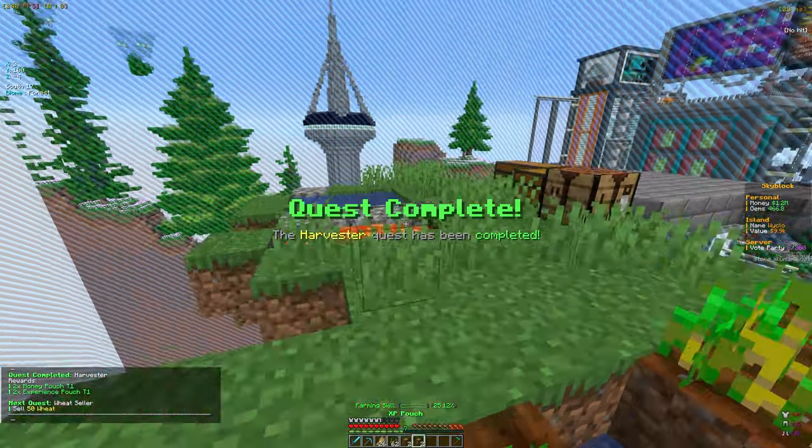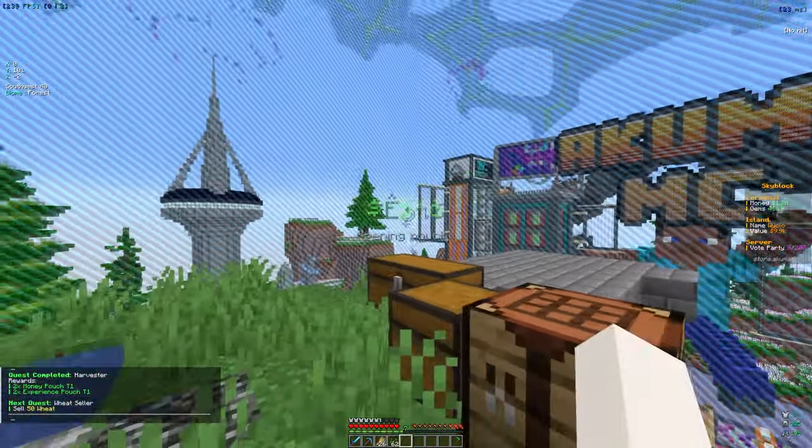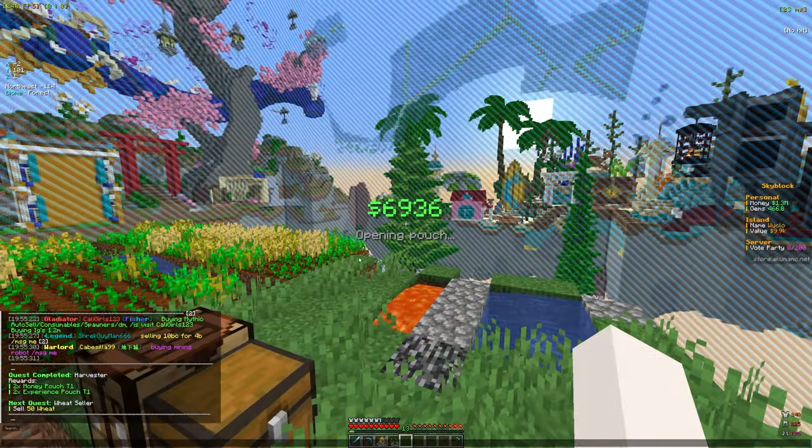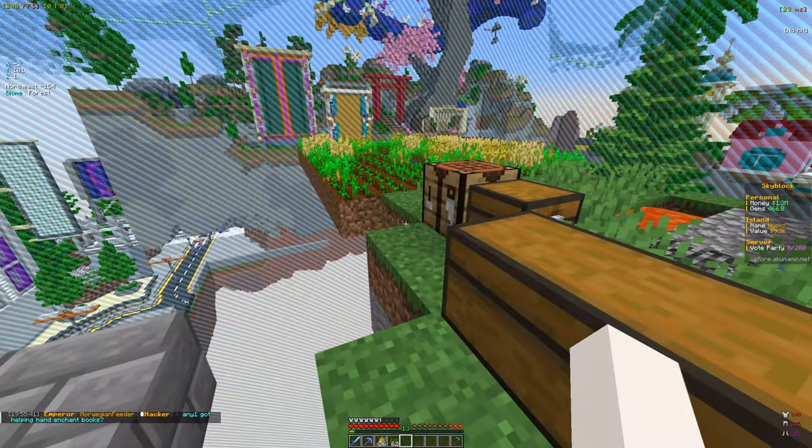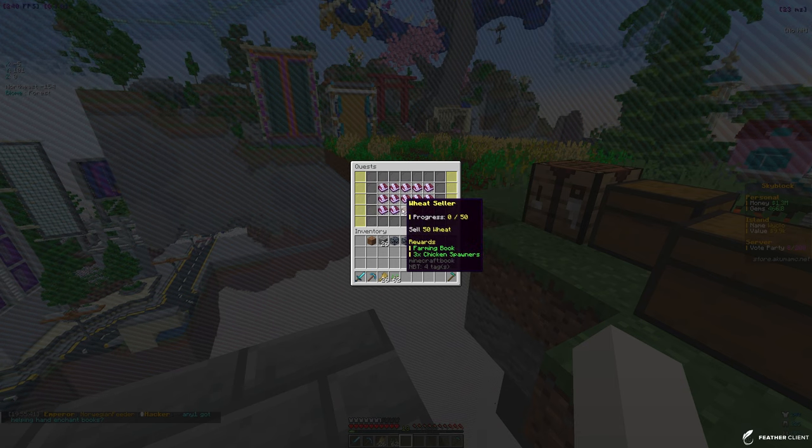We got the quest unlocked - we received two money pouches and two XP pouches. Let's go ahead and open all of those to see what we get. We got a decent bit of money and some XP, so we'll definitely take that. Let's see what the next quest is.